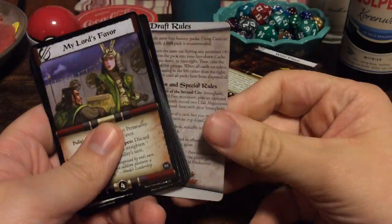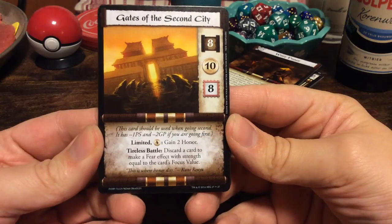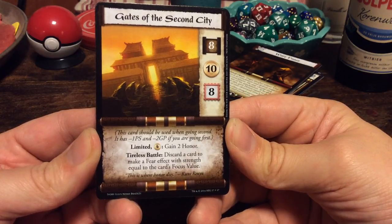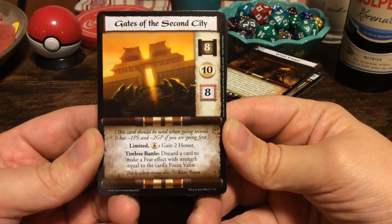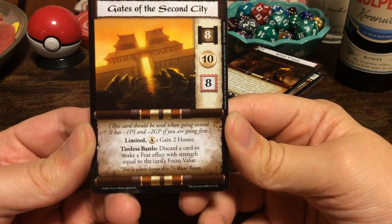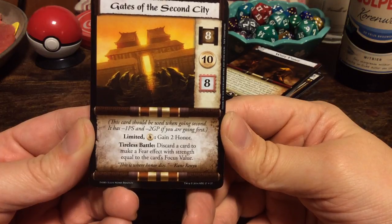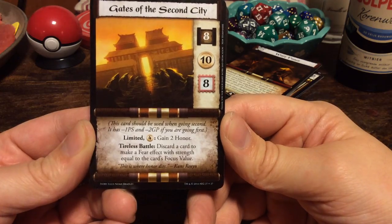And we have another Gates of the Second City. What does it actually do? I have 10 now, so might as well read it. Discard — should be used when going second. It has minus 1 province strength and minus 2 gold pieces if you are going first on gold production. Limited: pay 4, gain 2 honor. Tireless battle: discard a card to make a fear effect with strength equal to the card's focus value. This is where honor dies, he says.